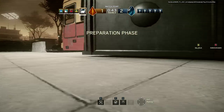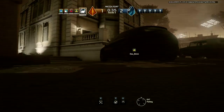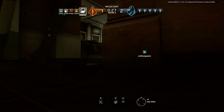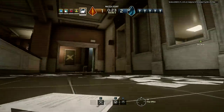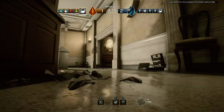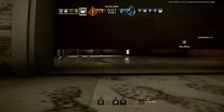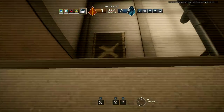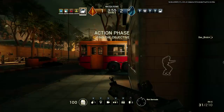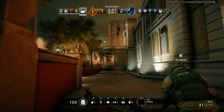You need to locate the biohazard container. Ten seconds. Five seconds to insertion. Location of biohazard container unknown. Clear to engage — right where the garage door is. Biohazard container located.